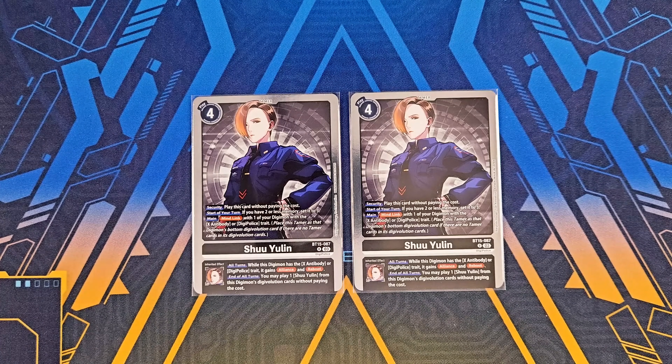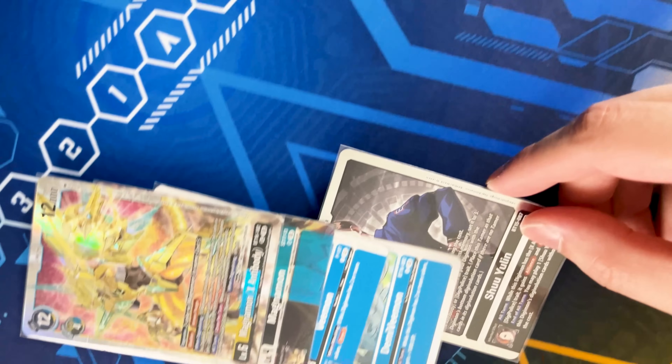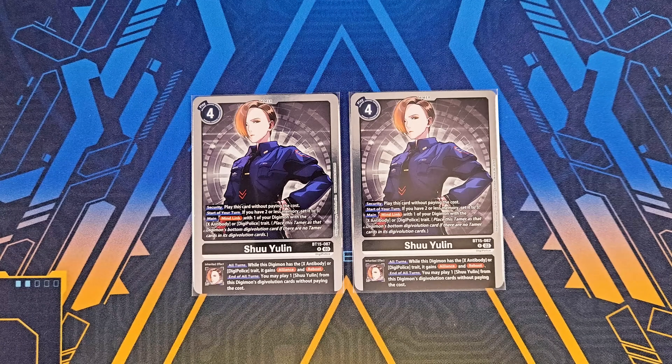Shu Yu Lin can mind link with a Digimon that has X Antibody or Digi Police trait. Your Magnamon X has X Antibody trait, so you can mind link with it to gain alliance to make multiple checks, synergizing with its when-Digivolving effect to unsuspend and make more checks. It also gives Reboot so you can unsuspend and have a strong blocker during your opponent's turn, meaning your Magnamon X is not going to be threatened. That's it for Tamers.